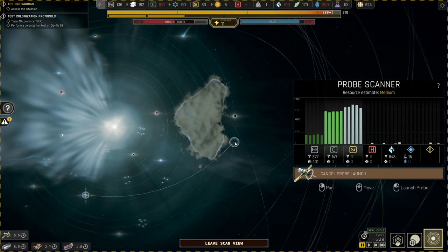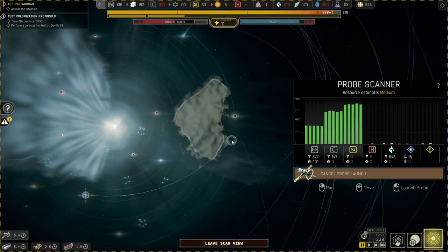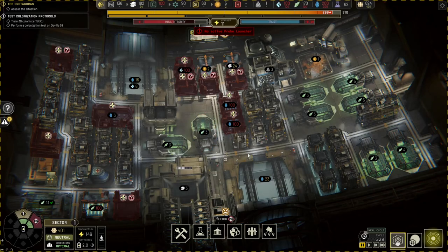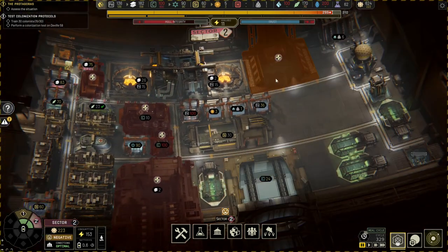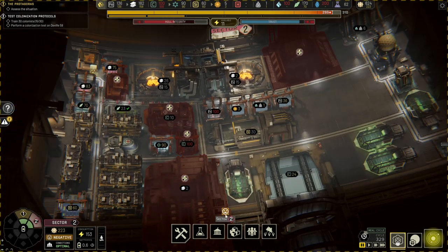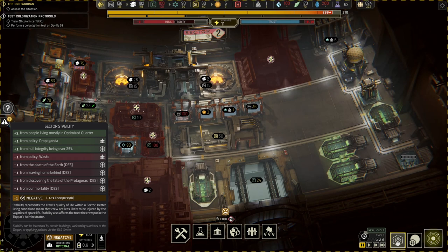Let's make sure we grab everything we can. There we go, that's the one. No active probe launcher - I might have switched it off. Let's get back into the ship and have a quick look. Sector one - we're a bit shorter on power and probably on workers. Where's my probe launcher? Yes, I've switched it off because we don't have the workers to manage it. We've got a bit of negative sentiment here that we really need to start cleaning up - people living mostly in optimized quarters, propaganda from hull integrity being over 25 percent.